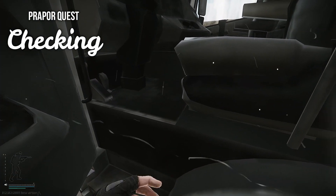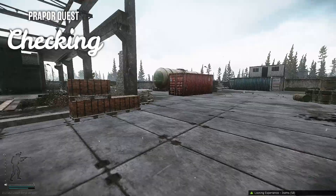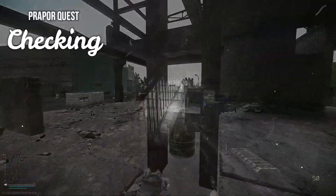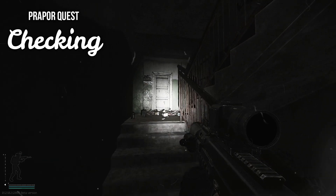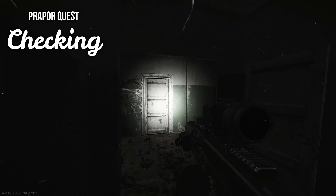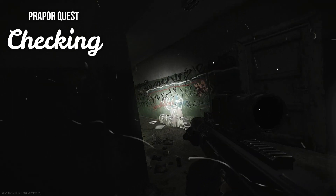Once you have the pocket watch, you will need to survive and extract from the raid to hand it in to Prapor. This quest can be a bottleneck for many players at the start of Wipe. Only one key spawns in the jacket in dorms, which is already a very high traffic zone for PvP.